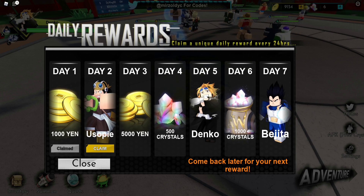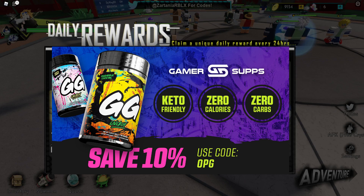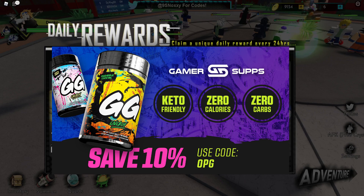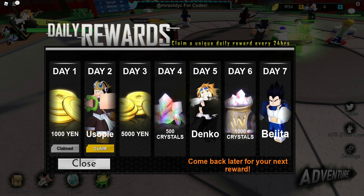Before we jump into the video, I have a quick announcement: I left JuJu Energy and I am now partnering with Gamer Subs. Gamer Subs is honestly probably the best company I've had so far with these gamer energy drinks — they sent me three full tubs, all different flavors, and they were all incredible. You don't get the chalkiness like you do with G Fuel, and you don't get that vitamin flavor like you do with JuJu. They also have some pretty cool waifu merch, so check out the link in the description.